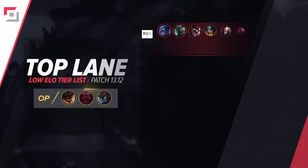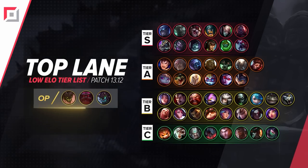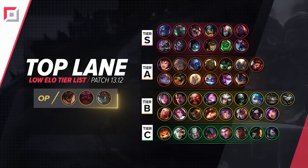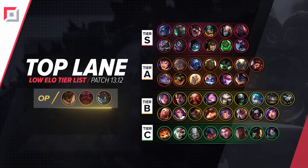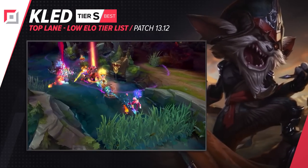Next to this powerful and independent cat, we have a lower elo tier list for the top lane. This person looks exactly like Rengar but he's just on top of a lizard and he's like a smaller version of him. I may be the one that thinks this but I'm talking about Kled. And what exactly makes him so strong?